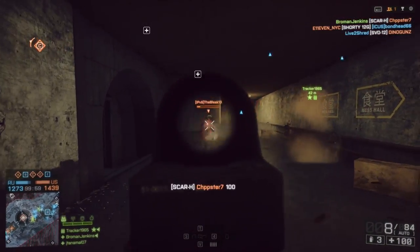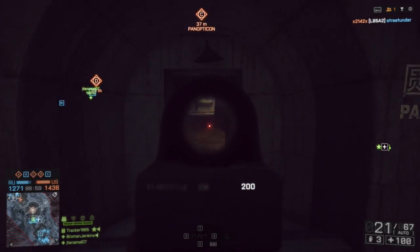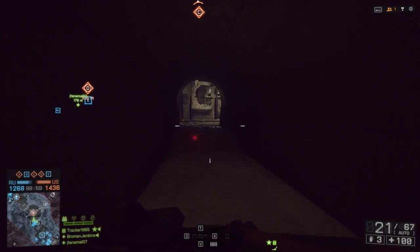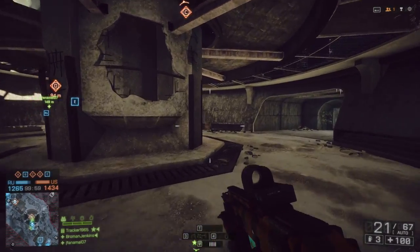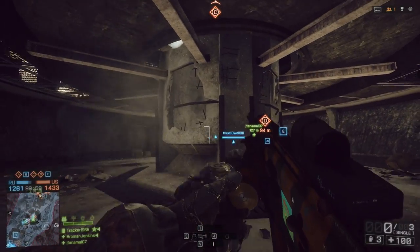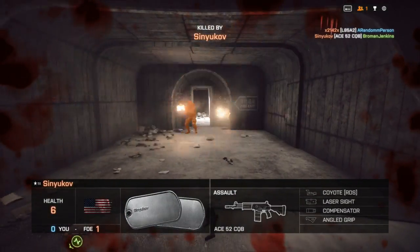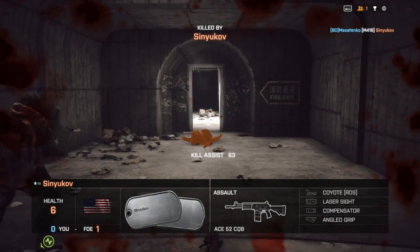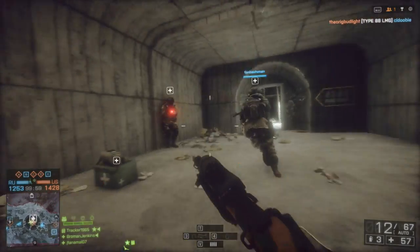Right here I sneak up on some people. I actually don't do great with the SCAR, so I switch back to a different weapon later and I'll explain the weapon switching process when I get there. Here I try to activate part of the Levolution in this map by knocking down this tower. I forgot I have smoke grenades — and I miss every shot on this person. So much for that.